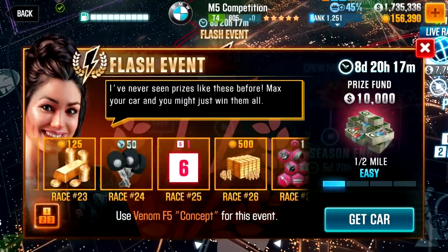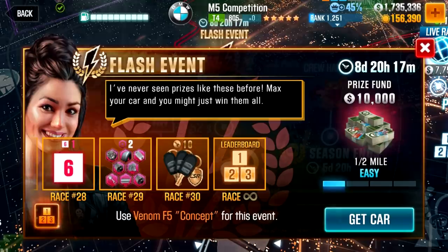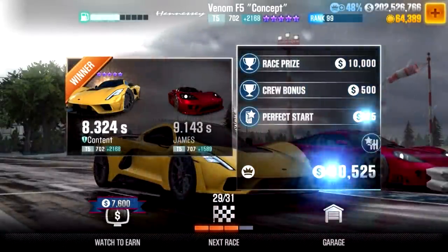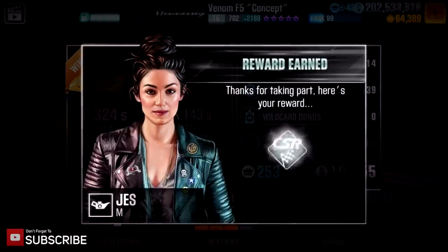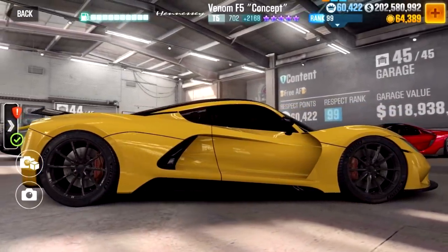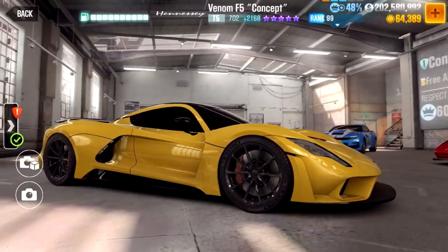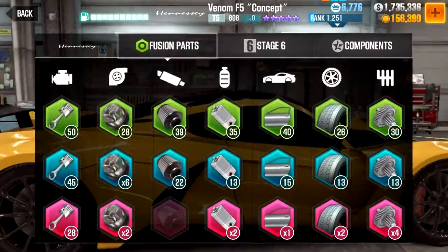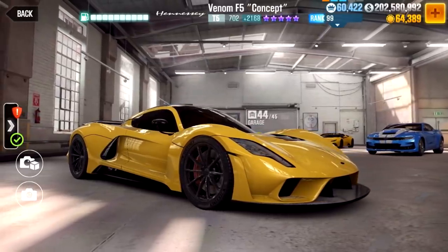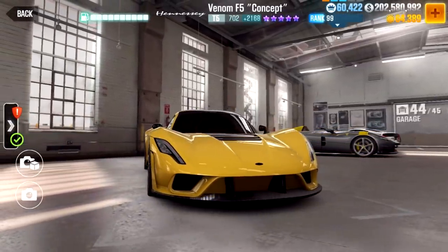To earn those gold keys you also get 14 uncommon, 8 rare, and 3 epic fusion parts, plus 2 stage 6 parts — which can be equivalent to one fully fused stage 5. The first stage 6 part comes at race 25 where you beat a 9.752, and the second at race 28 requiring a 9.143. In terms of difficulty, the event is quite doable — the F5 is a bit like the Yesco in game performance and upgradability, running an 8.3 on stage 5 fully fused, making it far easier than a new manufacturer flash event like the Tuatara.